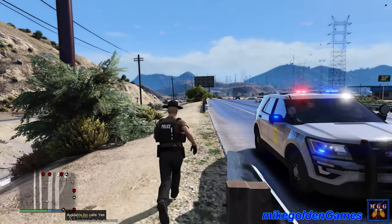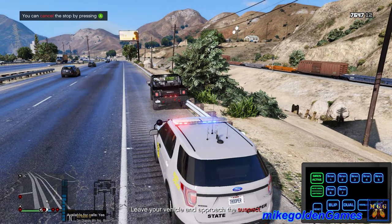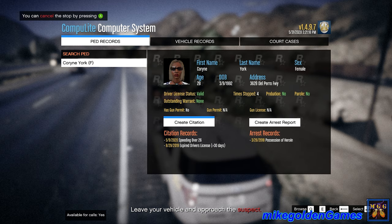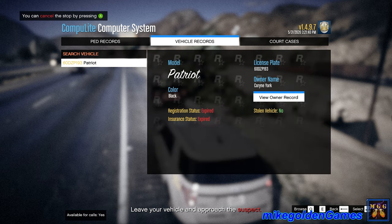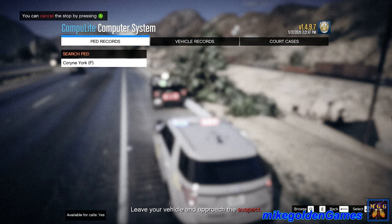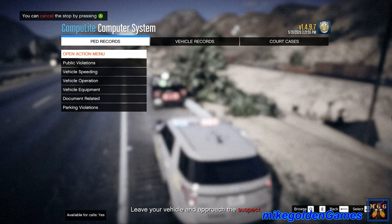Let's use Compulite, which was just updated again today, and see what's coming back on the Hummer here. Pet records — Corrine York — she does have a valid license, so that's good. She was arrested in 2018 for possession, and was also cited for speeding over 26 and expired driver's license for more than 30 days. She seems to be a procrastinator. Let's check the vehicle — expired, expired. Since we are on the highway, it would be safer just to give her a citation and let her drive off.